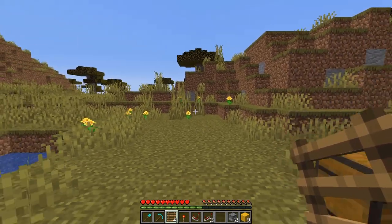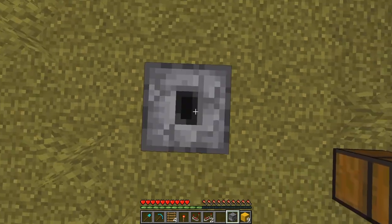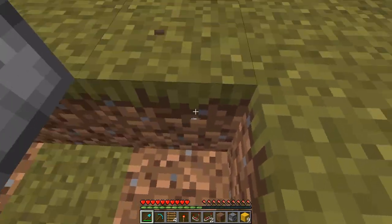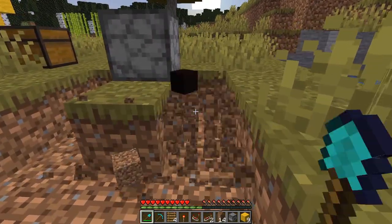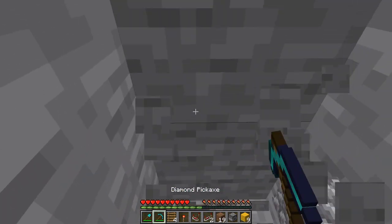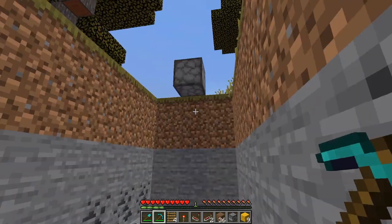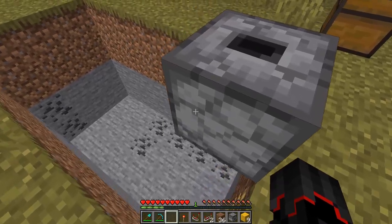First, choose a place where your trading machine should go. I choose this position and place the first dropper here. Then we go under the dropper and dig one two three wide, one two three four five six long, and finish the hole.